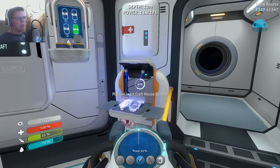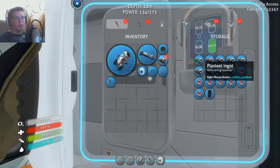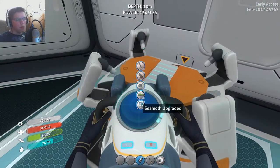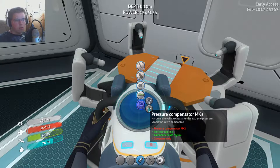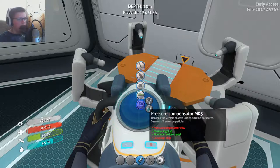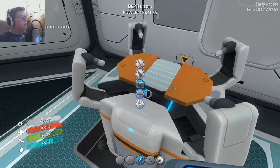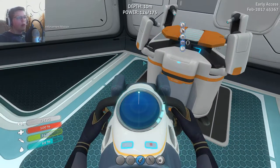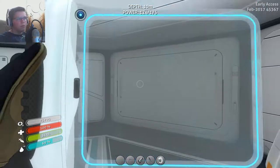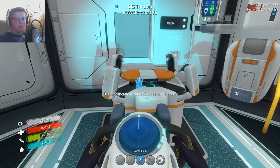What was that last thing? The oxide crystals - okay, so we do have everything. Let's see if we can make it. Seamoth upgrades - pressure compensator MK2. The important thing is the Cyclops one. Now we can go super deep with the Cyclops, so that is really good.